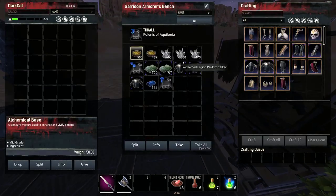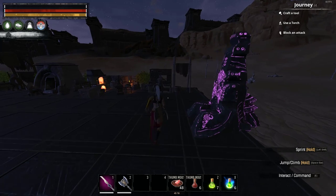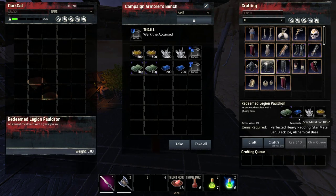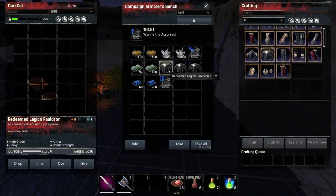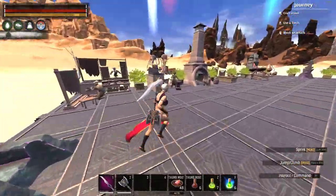It's not much difference, so it's not worth using the weight or hammer armorer — it's better to use the armorer with the shield. In the garrison armor bench you can make the Redeemed Legion chest piece with 22 star metal. The campaign armor bench uses the same thralls but it costs 44 star metal — double the materials — though it makes faster. I don't recommend the campaign armor bench because it's double the cost.